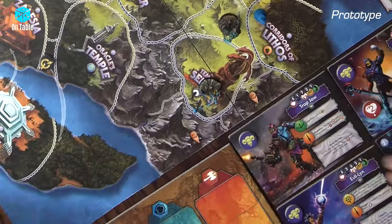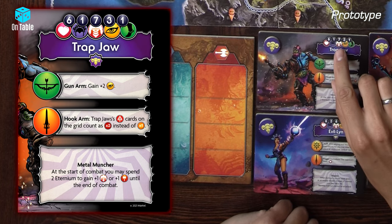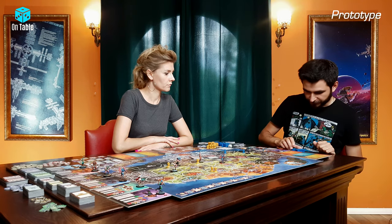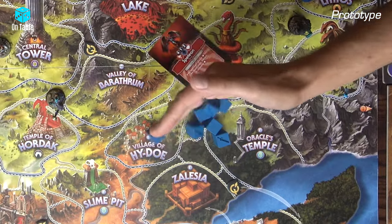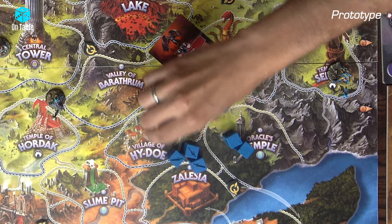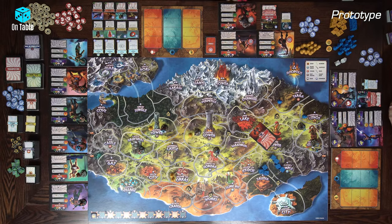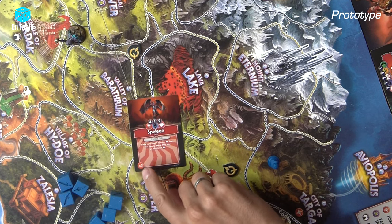We check the stats on his card. He's got seven bodies, so I get access to seven dice. I will perform a roll. Not so good — four blanks, only three successes. So Spallian is out of my reach. I cannot defeat him to earn the reward.